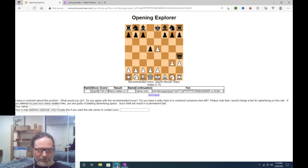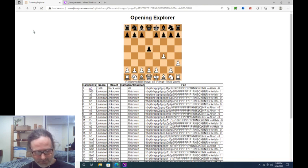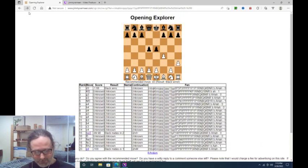Game 90: Van Kessel vs. Rensen, Correspondence 1990. We have f4, d5, h3, e5 — it's almost the same as the one we just saw, except now White's third move is g4, which loses instantly.